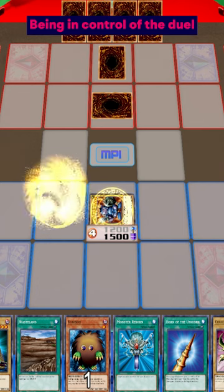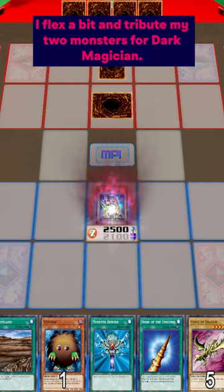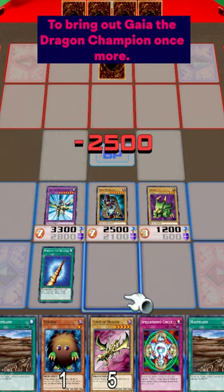Now being in complete control of the duel, I flex a little bit and tribute my 2 monsters for the Dark Magician. Finally, we can use our Monster Reborn, which we drew 100 turns ago, to bring out Gaia the Dragon Champion.